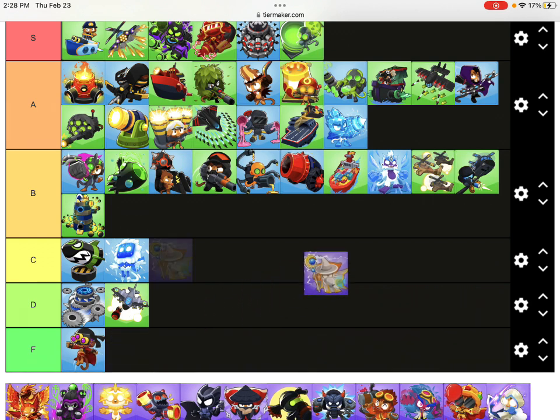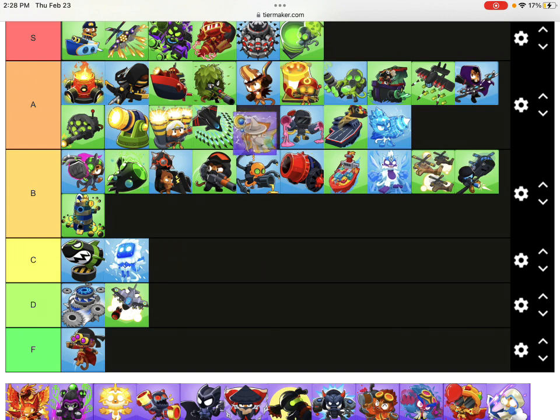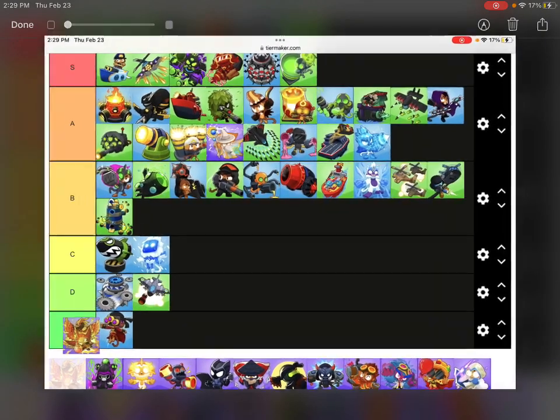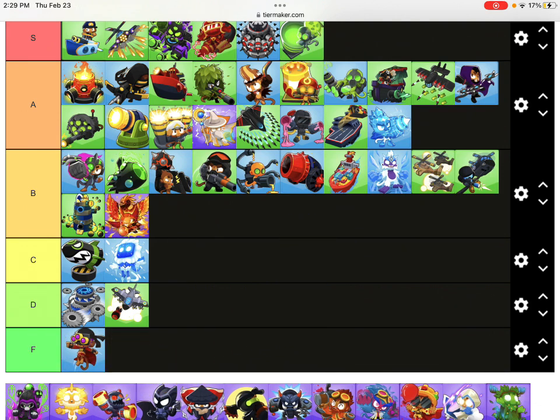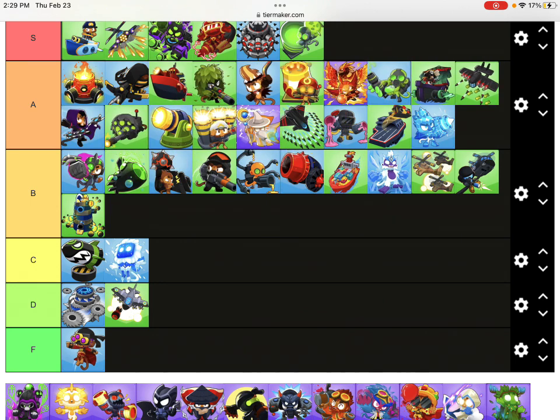Archmage - I know you love Archmage. In my opinion, Archmage is better than Icicle Impale and Pale for DDTs. It's also better than Aircraft Carrier, better than Superglue, and actually better than Sky Shredder. Sky Shredder is just too good - actually wait, Archmage is better than Sky Shredder. It's just an amazing tower - it has Shimmer and Dragon's Breath. Prince of Darkness - I feel like he's less good than Archmage.